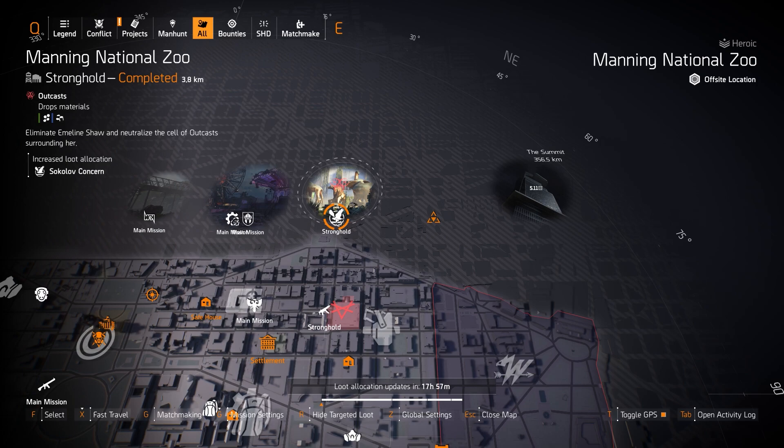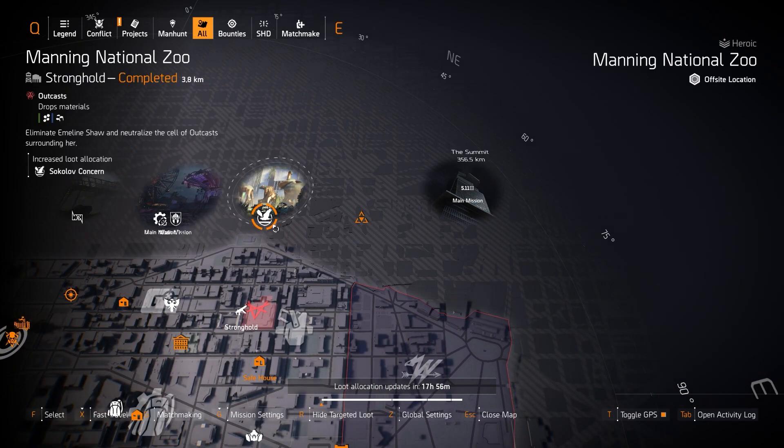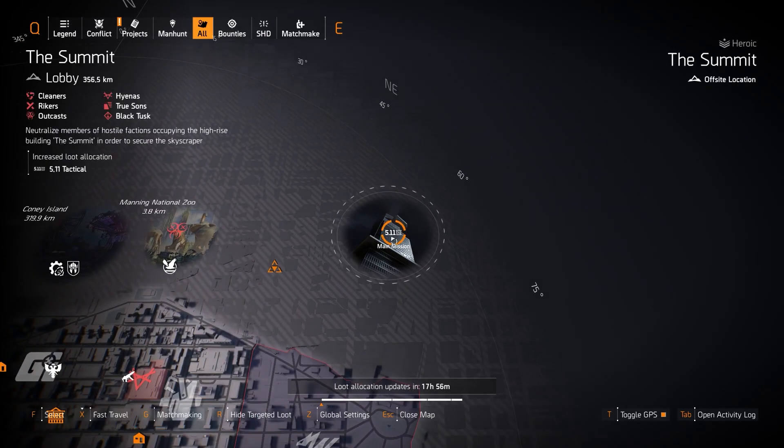Definitely farm Manning National Zoo if you run an SMG build and need a better chest or backpack piece, because it used to be really hard to get Sokolove chest and backpack pieces that were all reds, and now I think it's a little bit easier with that rainbow loot fix. I'll show you a build in the top right that utilizes Sokolove, and it's definitely worth it to run with any SMG build.